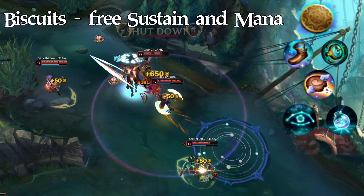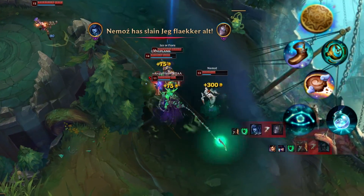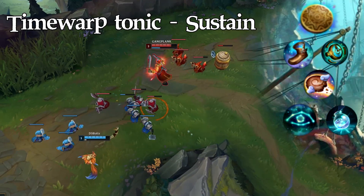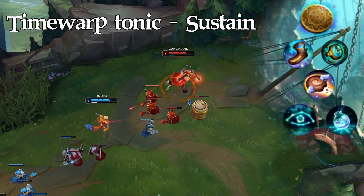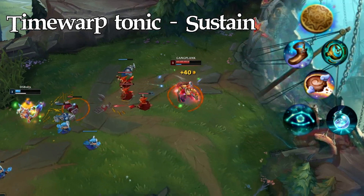Biscuits are pretty much the only viable option in the second row — they give you more sustain and add mana to your mana pool. For the last row, it's Cosmic Insight or Time Warp Tonic. It comes down to preference, but I like to take Time Warp Tonic in more difficult matchups where sustain is more needed and the extra movement speed can help you kite the enemy, while Cosmic Insight is nice to have in good matchups.